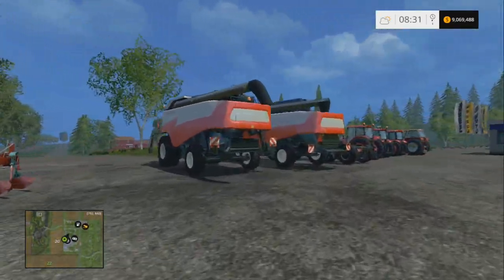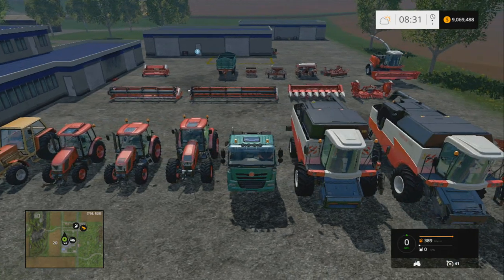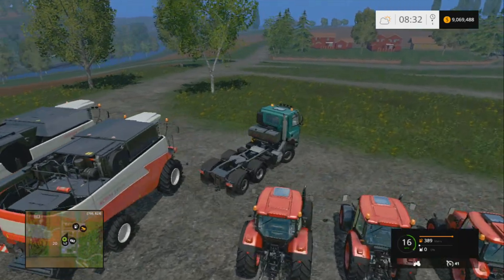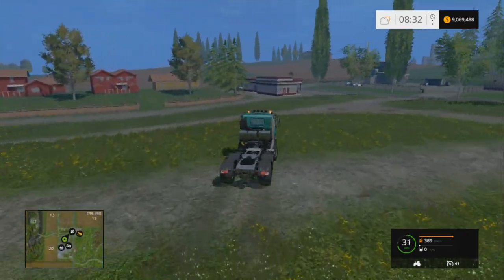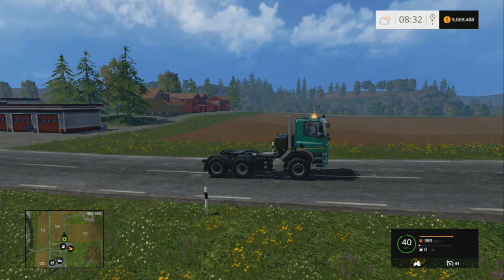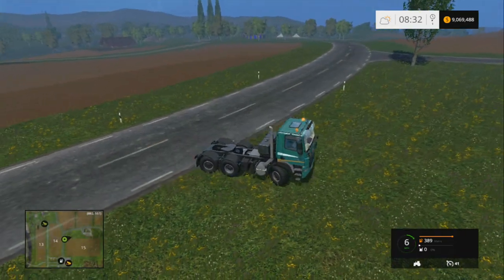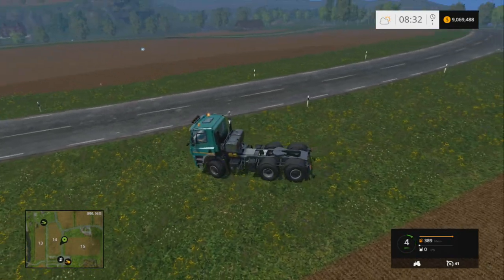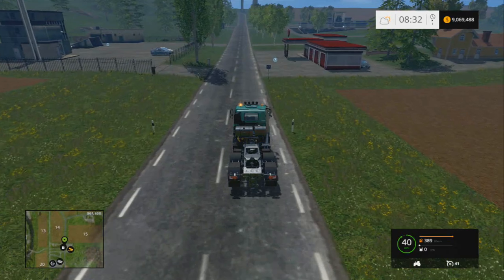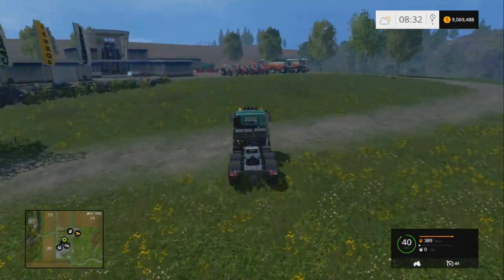The truck does have a hitch for trailers, so you can put that tipper on it, which is different and cool. It only goes 41 mph - the other truck goes 50 - but it actually has more power so acceleration should be better. It also has a steerable rear axle to help with tight turns. So if you're playing Farm Sim on the 360 - we're sorry - but we're glad you're watching. Like and subscribe. Is it worth it? Well, how much do you hate the MAN truck?